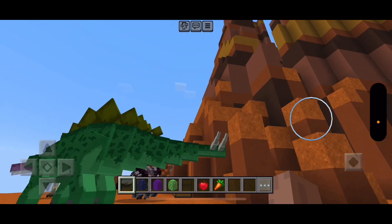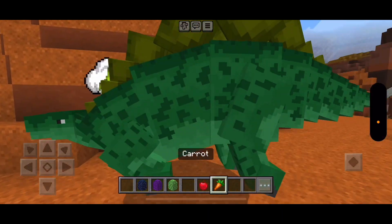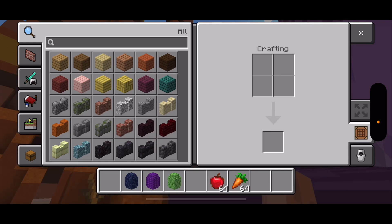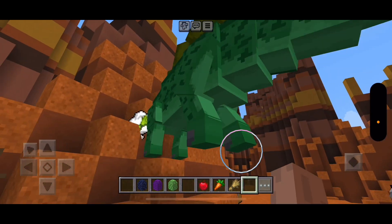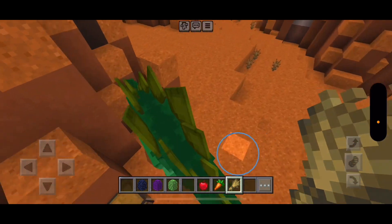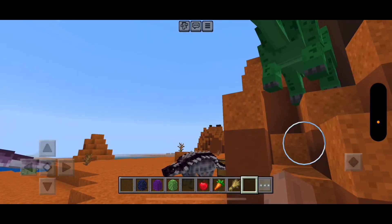Baby Stegosaurus egg. Can you tame him? He wants wheat. He needs wheat in order to be tamed. Yeah, that's totally wheat. Tame. And I can tame you. There we go.